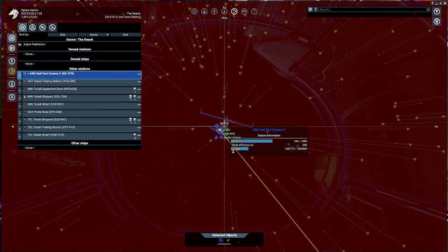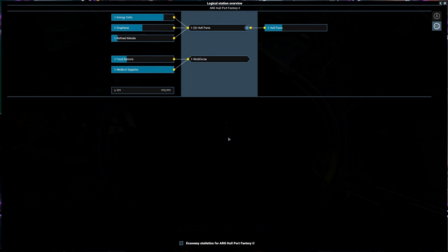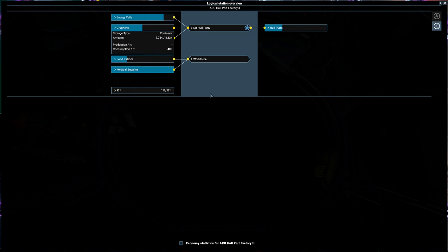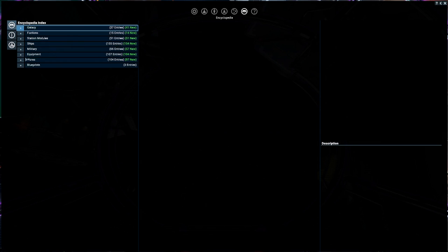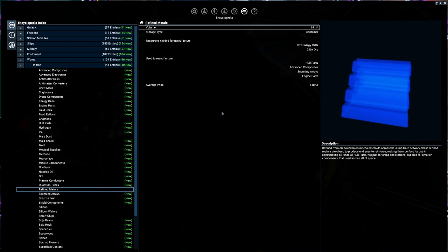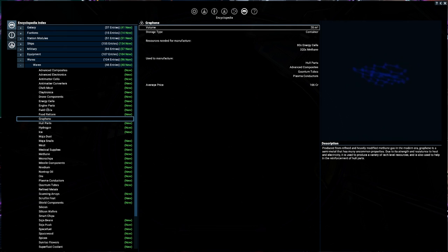Maybe now will you show me the secret of your logical overview? I want to see what makes you tick. There we go. Hull parts are made using energy cells, graphene, and refined metals. If we take a look at the encyclopedia under wares - graphene is made from methane. It's going to take 80 energy cells, and then refined metals is going to be made from ore - so 240 ore. So we could make a station that processes ore into refined metals and methane into graphene.